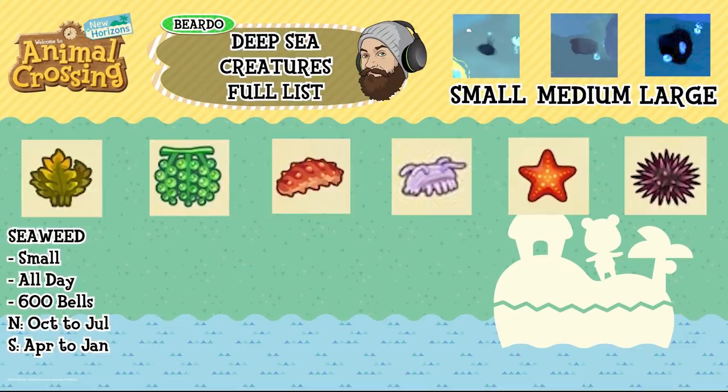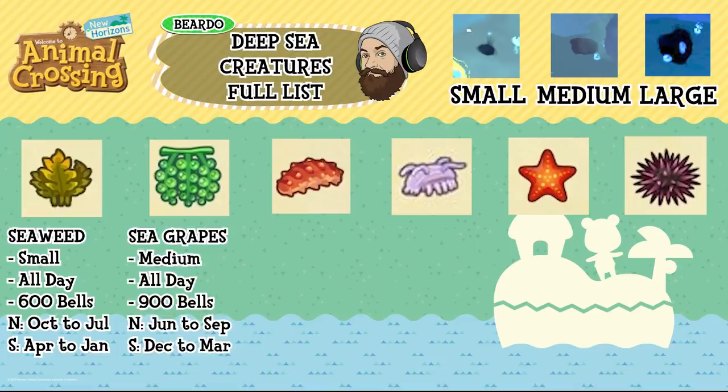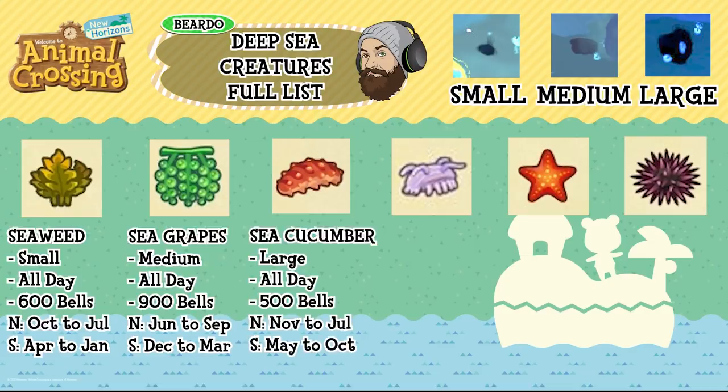First up is seaweed. Seaweed is a small shadow, can be found all day, is 600 bells and is available in the northern hemisphere from October to July and southern from April to January. Sea grapes are a medium shadow, available all day, 900 bells, northern hemisphere June to September and southern December to March. Sea cucumber is a large shadow, available all day, 500 bells, north November to July and south May to October.